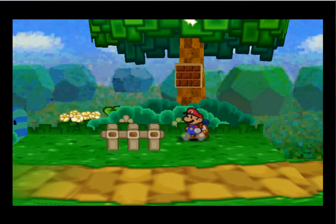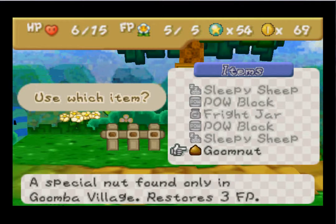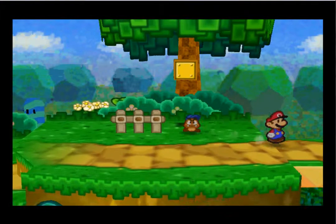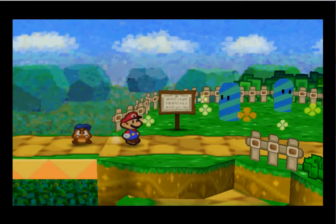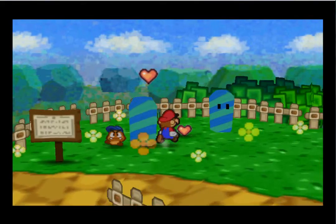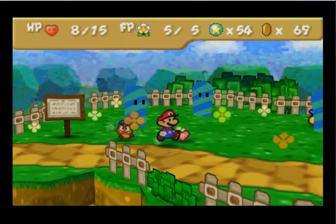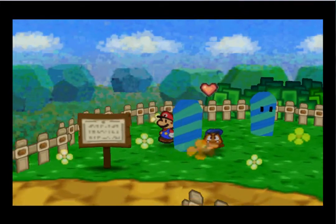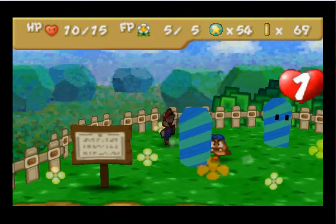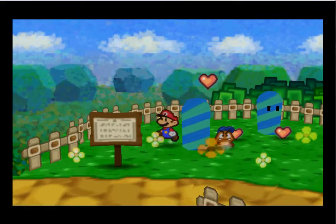I'm going to go ahead and use nothing because I don't have a mushroom — I thought I had one, I guess not. Anyway, this guy right here, if you run around him, he'll drop you some hearts. Nice guy — he'll just continuously do this forever as long as you run around him. So we're just going to get back up to full health and then go in a different direction.